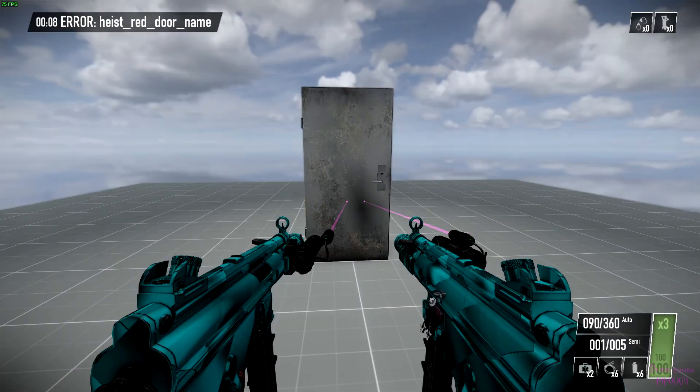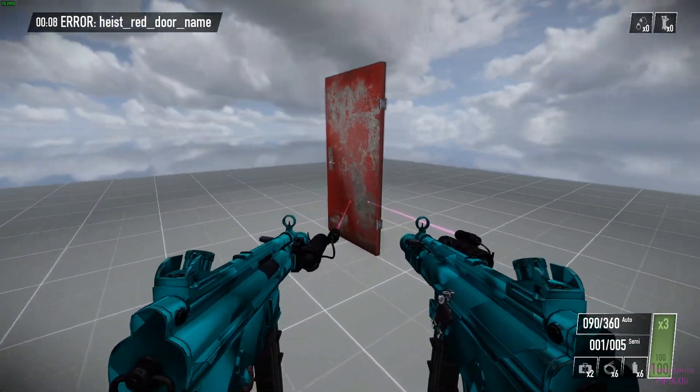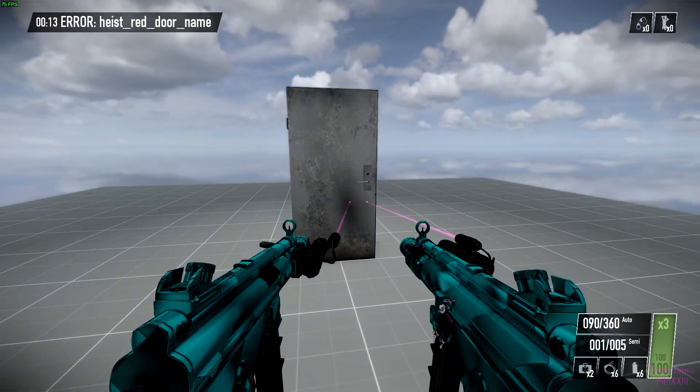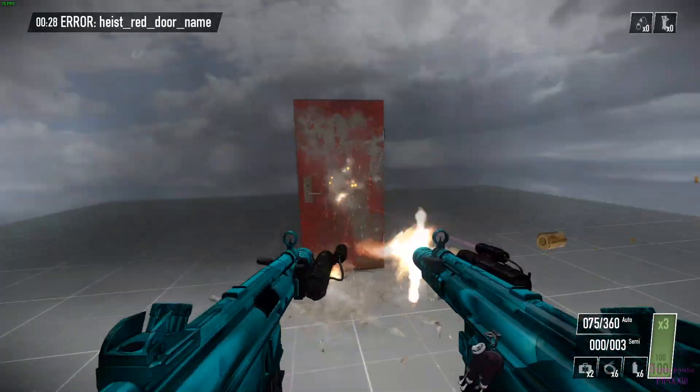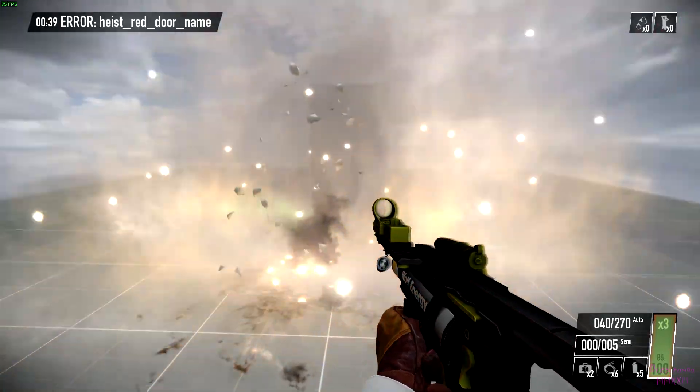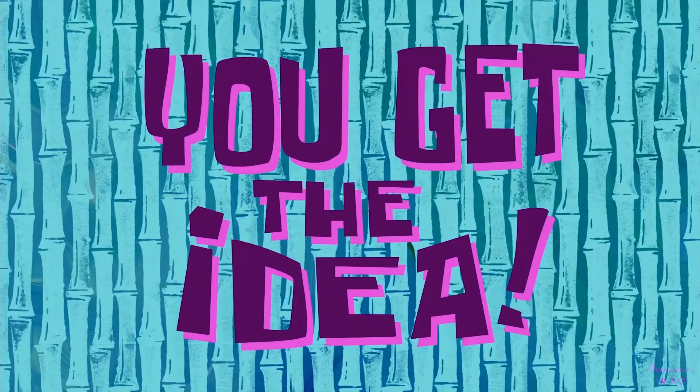This door is my sworn enemy. One day it will be fixed — whether it be by my own hand, or someone else's, or Overkill's. What secrets do you hold, door? You get the idea.